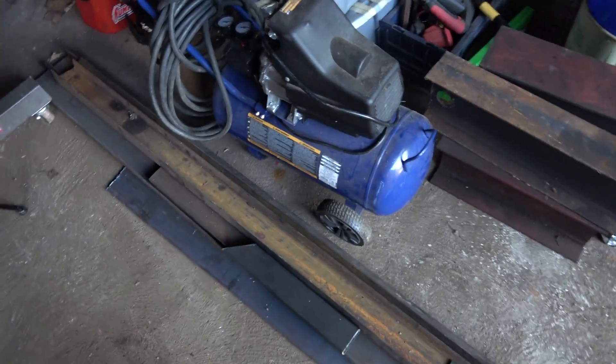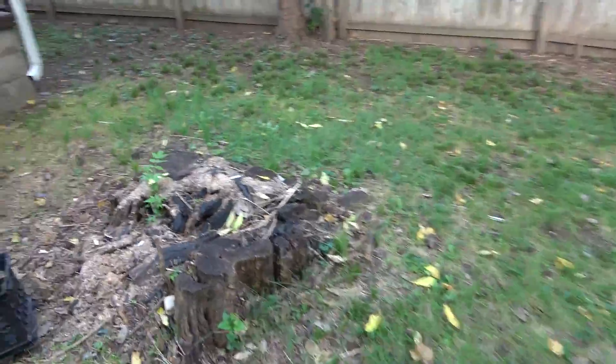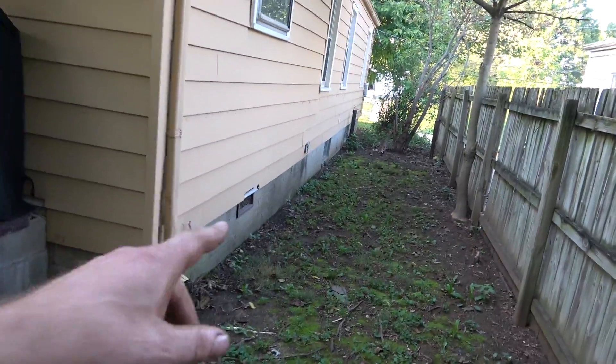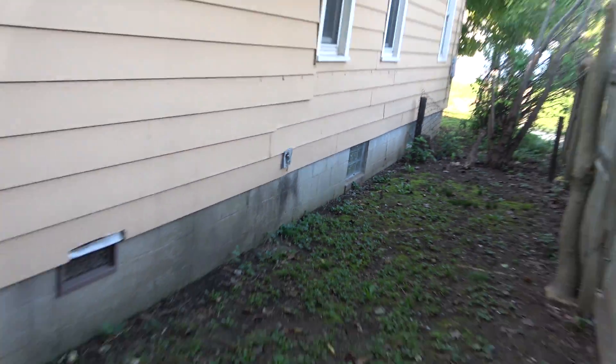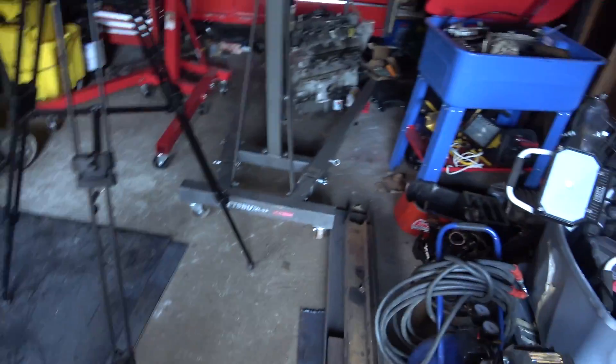That's the only little air compressor I got right now — I'm going to have to get a better one. When I run the electric out here, the only tricky part is I've got to go around all these tree stumps, all the way around the side, over to that back window — that's about where the box is. I'll have to drill through there, dig a trench, and run it over to there. I'll hook up a circuit breaker box in here, get a 220 outlet and a couple of 110s, and run some LED lights across the top. It'll be nice.